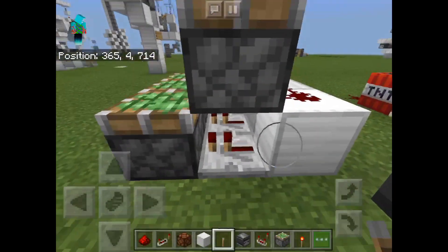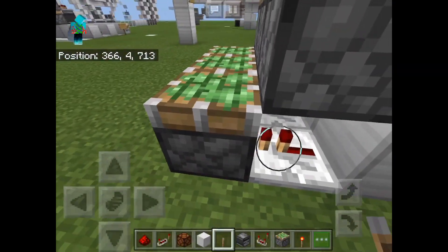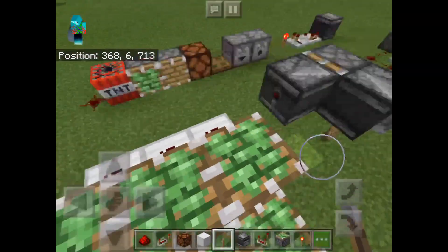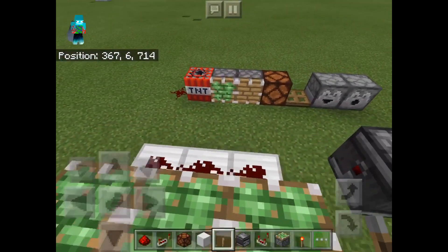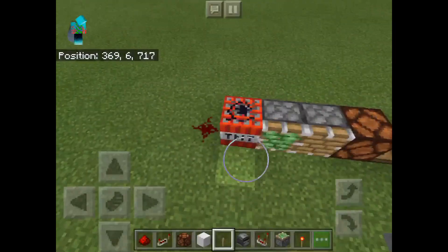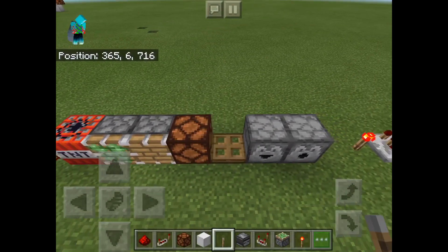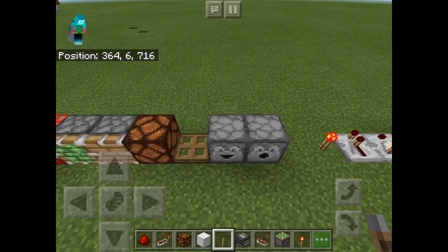As you just saw right there, these pistons activated without ever having these Redstone repeaters activate. That is because Zero Tick Pulses will only activate Redstone Dust, TNT, sticky pistons, pistons, Redstone Lamps, trapdoors of any kind, droppers, and dispensers.